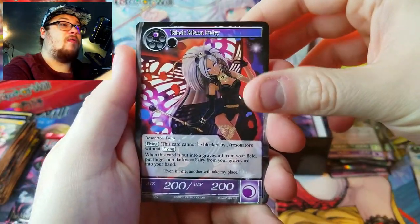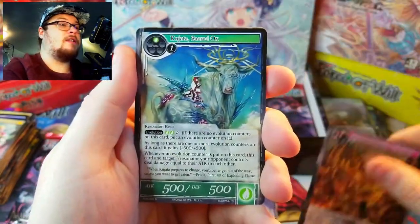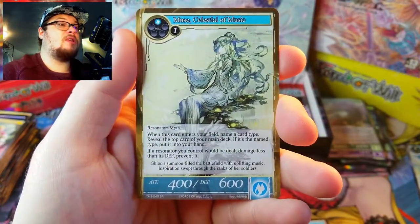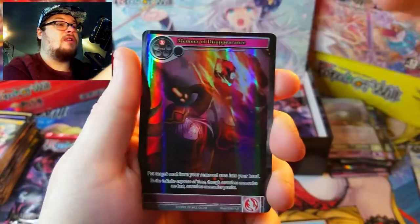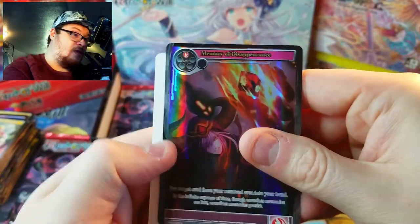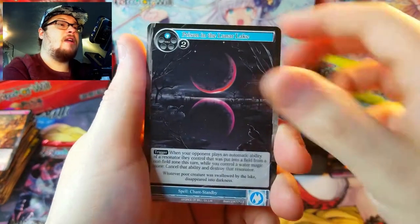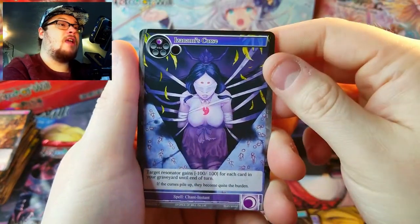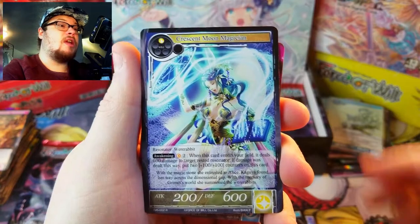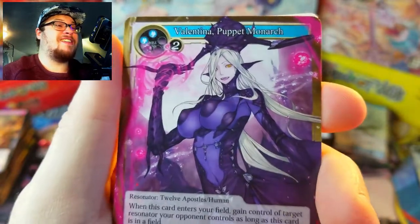Let's see if we can find a really good pull for closing this out — only a few more packs to go. Our rare is Sacred Ox again, and Celestial Music is a super rare — just the normal version, we already got the foil. Memory of Disappearance as our full art rare — don't think it's worth anything unfortunately. Ambush, Timeline, Lunar Resistance, Isamani's Curse, and Crescent Moon Magician as our rare.